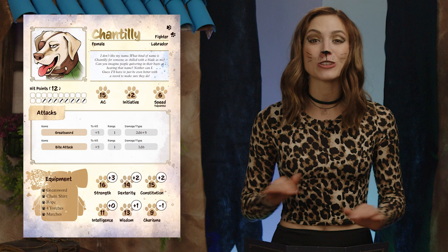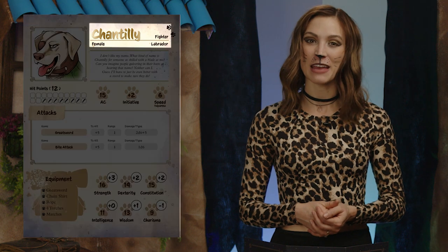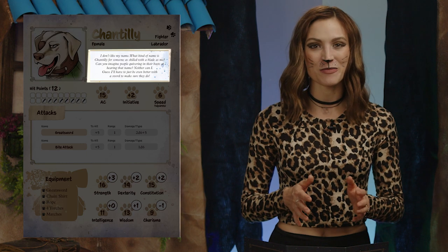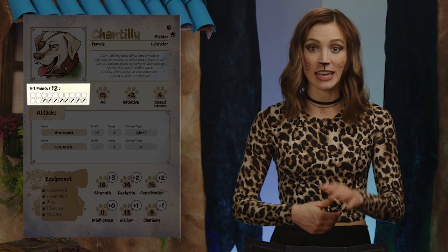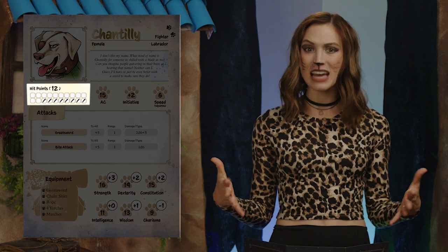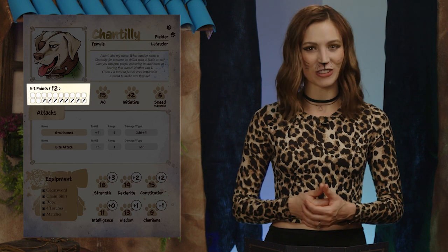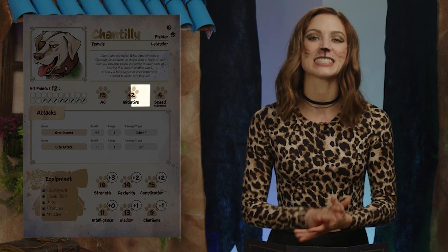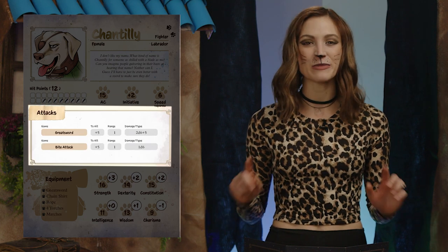A hero's character sheet includes a lot of information, but it's all pretty easy to understand. Each sheet has a hero name and class, a sweet pic of them looking tough or cheerful, a character quote about themselves to help the player get into their role, and a hit point tracker. Hit points are the amount of damage they can take before they're removed from a fight — they can't help out in combat until they're healed. After combat ends, heroes are returned to full hit points. Also listed are armor class, labeled AC, initiative, and speed, as well as attack options. These all apply to combat, which I'll explain shortly.